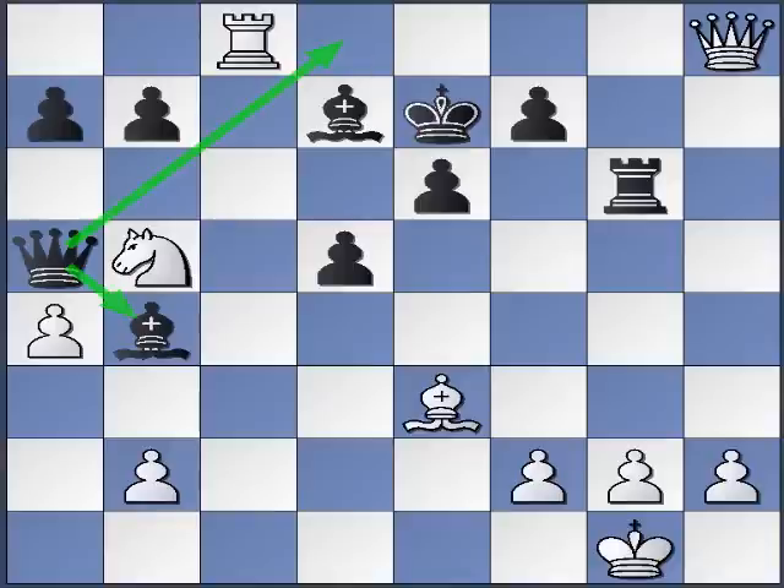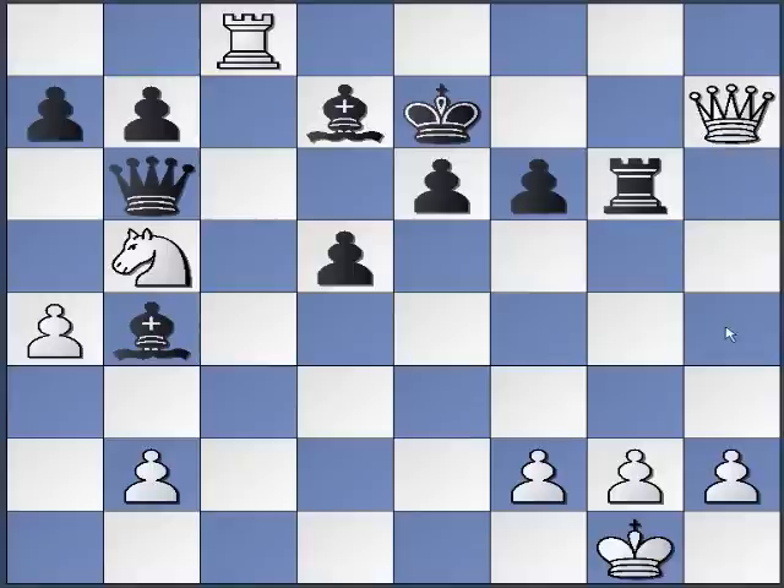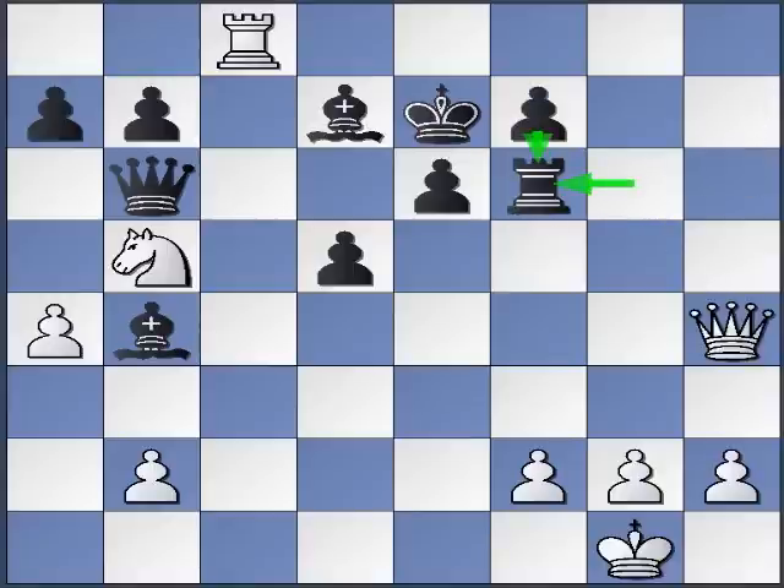Either d8 or b4 — he has to stop protecting one of these two points. If he takes, conceptually he's left the defense of that square. In our method, we just continue calculating forcing moves. So we have to consider this check. There are two defenses for black: f6 or rook f6. After f6, what's the most forcing move? This check, followed by checkmate. After this move, we simply take — and that's going to be mate next move.